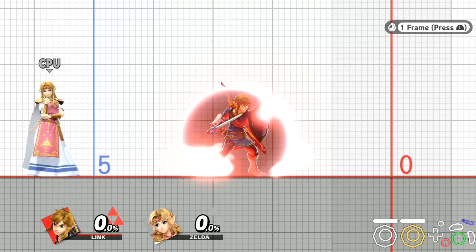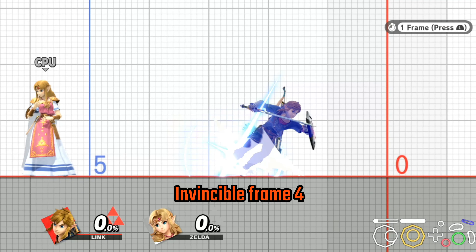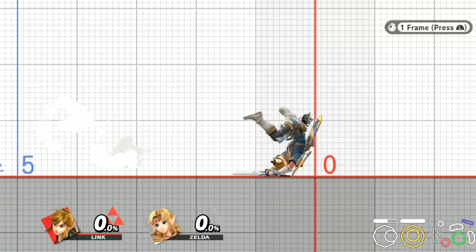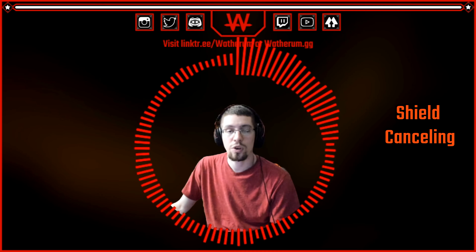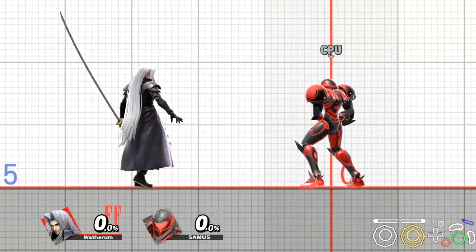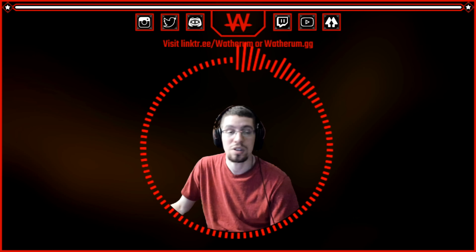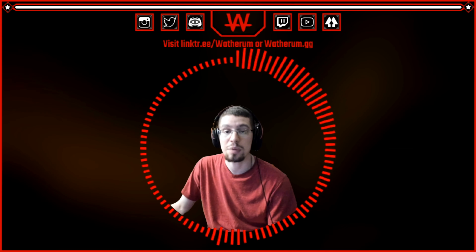Normally rolls gain invincibility at around frame 4 or 5 and lose invincibility around frames 15 to 19. The next topic is shield cancelling, which is a pretty simple topic. Some characters can cancel moves and animations by using the shield — this is an incredibly useful mix-up option as well as a way to bail out on an option to avoid getting punished. Dropping the shield will still take 11 frames, and you'll still have access to all of your shield options once you press the shield.